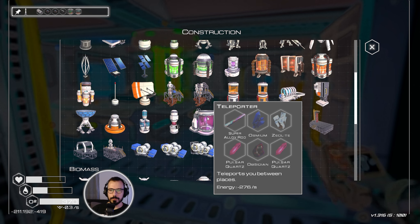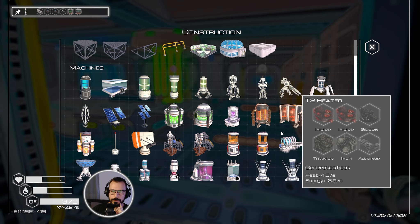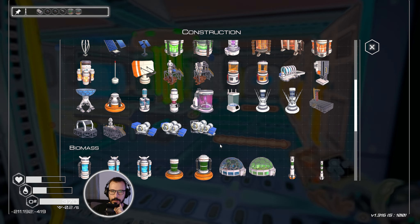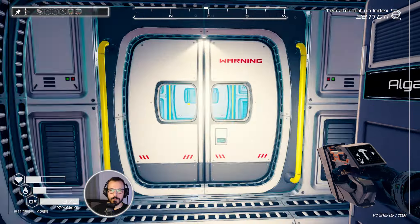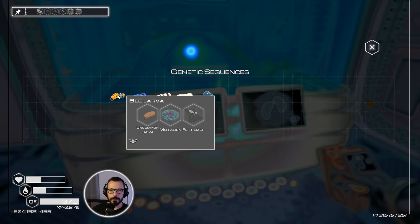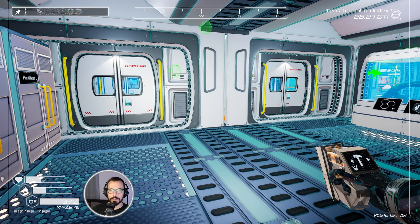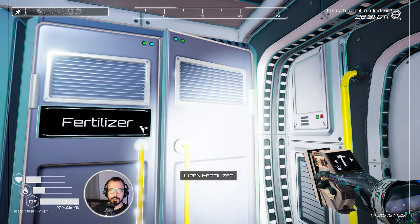The teleporter requires obsidian, and that's the thing — it was quite rare to find. We found it at the volcano and not much elsewhere. Now we have the uncommon larvae and common larvae. The only thing we can create now are the bees — we'll use the uncommon larvae.